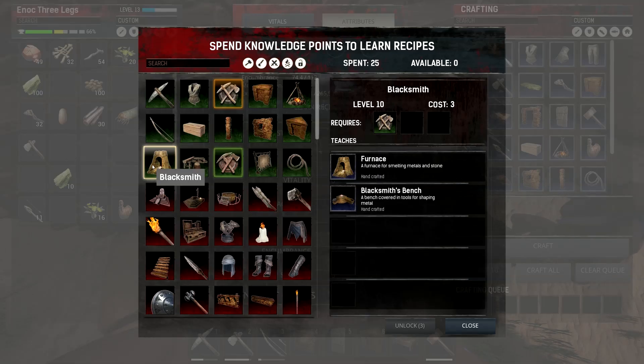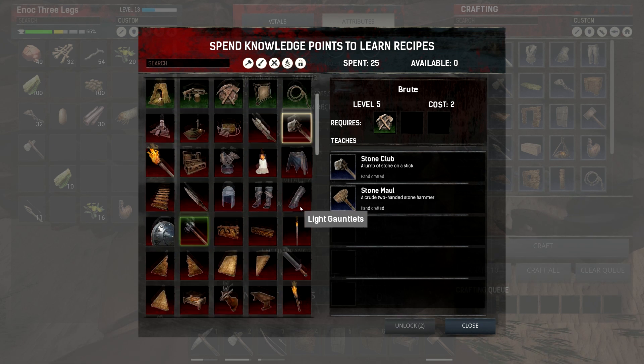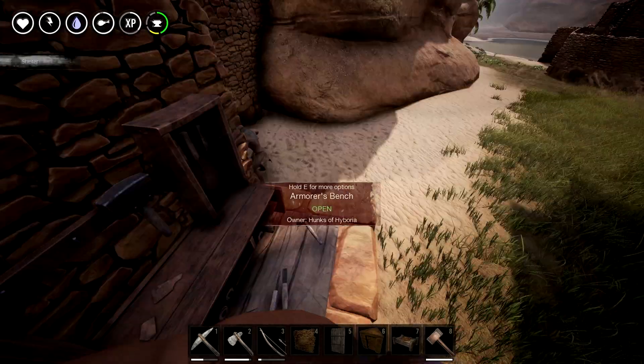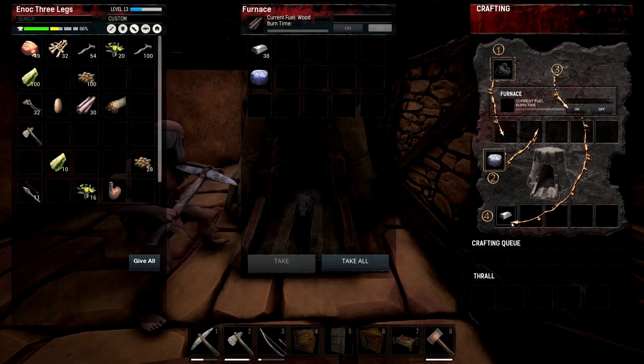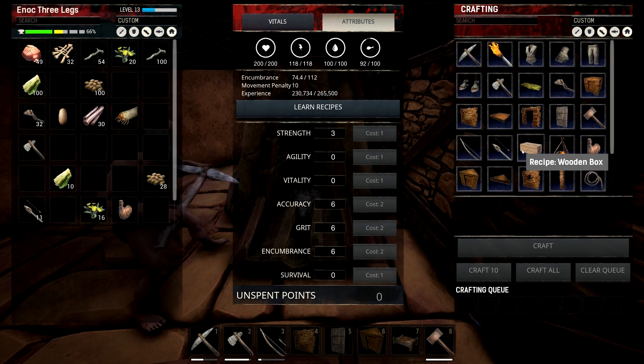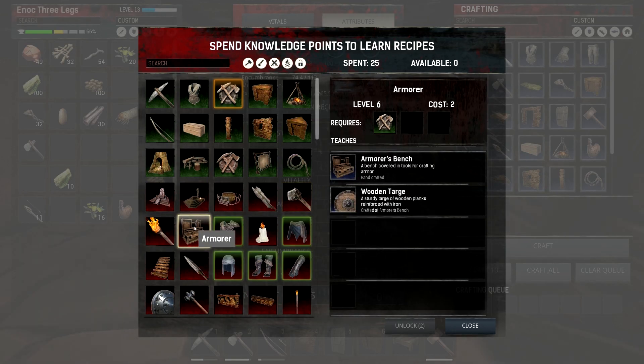I think it just requires a brute unlock. Journeyman Craftsman might give it to you. Yeah, that's why I unlocked it. Wait — we have a blacksmith inside, don't we? Isn't that what the furnace is? Is the furnace and the blacksmith separate? It doesn't show me anything I can craft on the side. You see where blacksmith is on the right in skills? Far right column — blacksmith. Where's the blacksmith's bench? You should be able to make that since you made the furnace. So now we need a blacksmith bench — a bench covered in tools for shaping metal. Different from the armorer's bench.